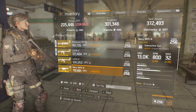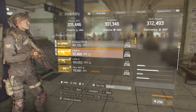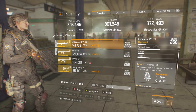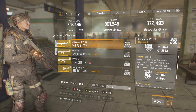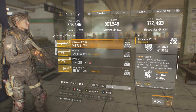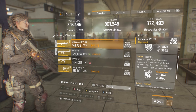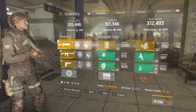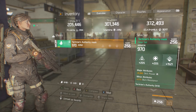Weapons of choice are going to be an enhanced PP-19, an LVOAC, and a Navy MP5. Competent and Talented are going to be the two major talents. As you can see, you need 2,874 firearms, and that's why I have that one firearms mod — so I can unlock those talents.